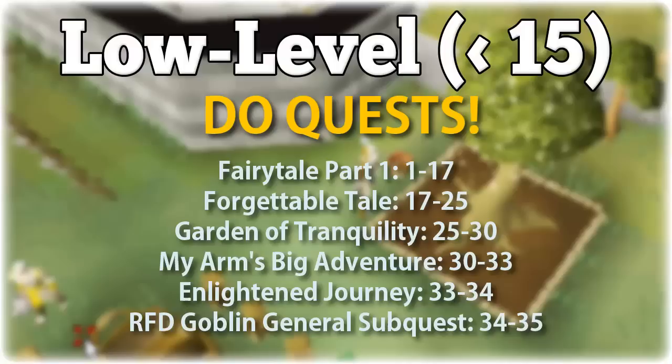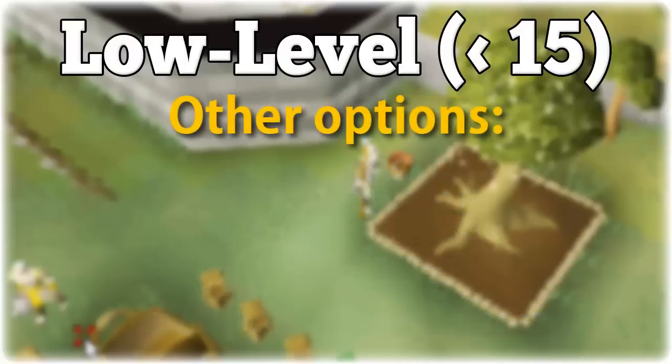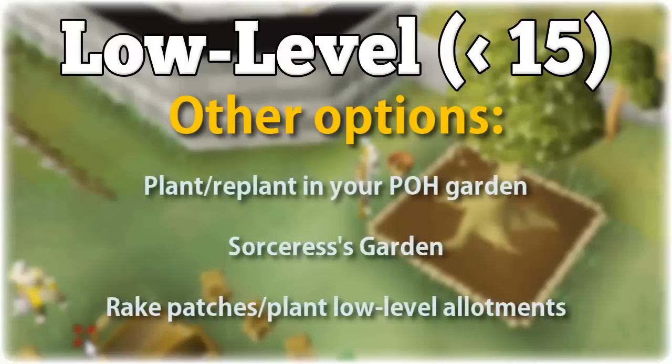Even if you don't feel like going through most of these quests, I would highly recommend that you at least do Fairytale Part 1 to get right to level 17. If you really don't feel like questing, or you have some kind of limits on your account, the best way to do low-level farming is probably to buy some bagged plants from the gardener in Falador and plant and replant them in the garden of your POH. It will cost somewhere around 80k to get to level 15 farming doing this, but it is relatively fast.